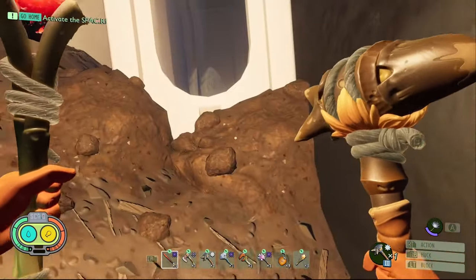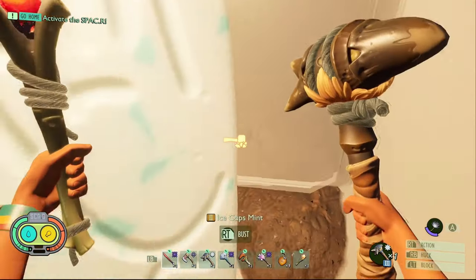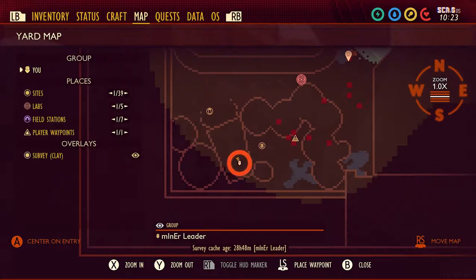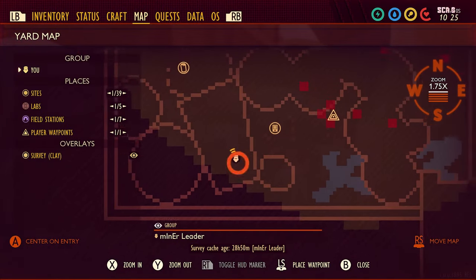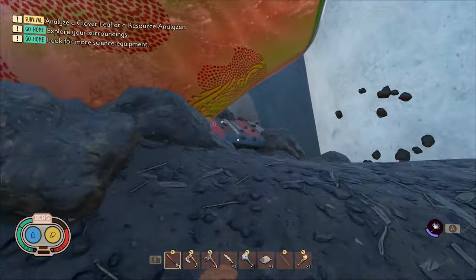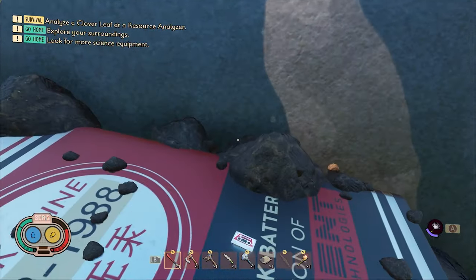What you need to do is go into this mint box here and break the mint to get it out of the way. The tape is right behind the mint. The next Time Ominous tape is called Spacer Operational. To get it you're going to need to come into the trash can, go to the very back, and it's on top of the battery right here.